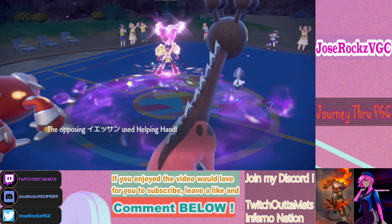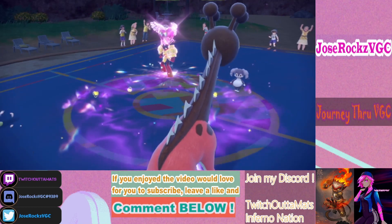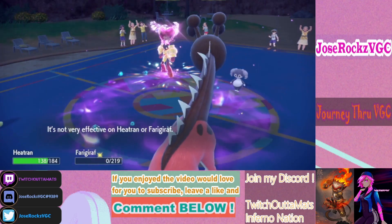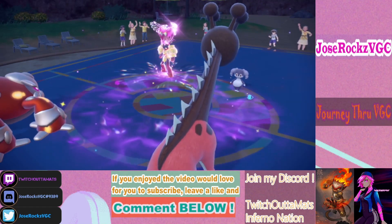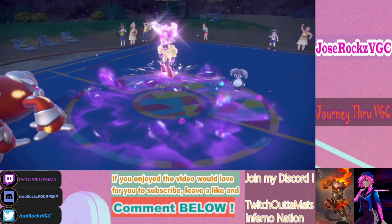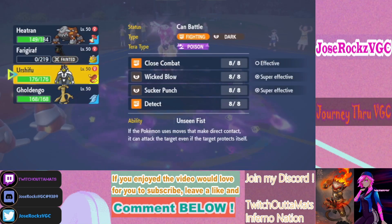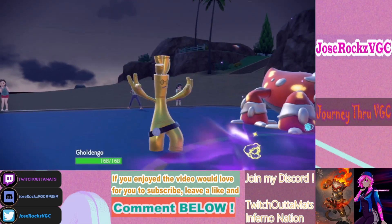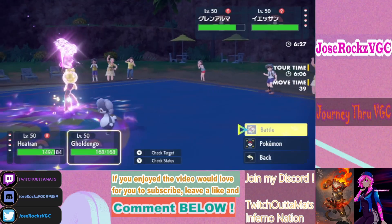Let's go for Gleam here. Would he really go for another Heat Wave? Now he can set up Trick Room. He showed Heat Wave and Expanding Force. Does he have Wide Guard? If he doesn't, then he just loses here.